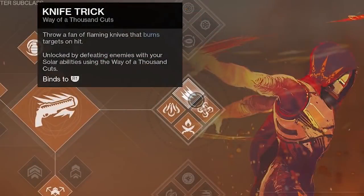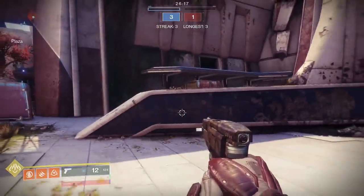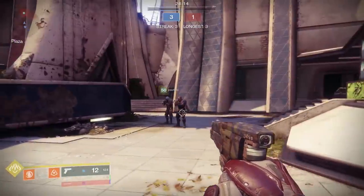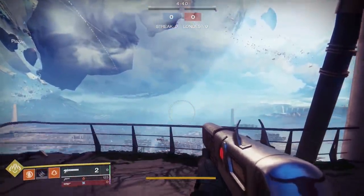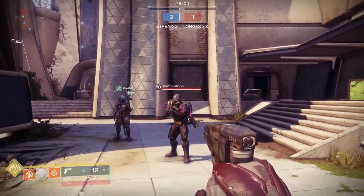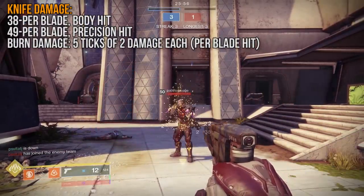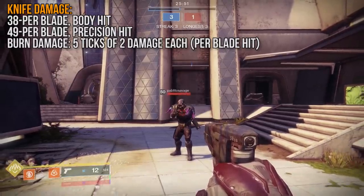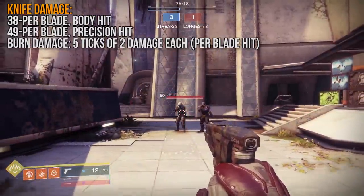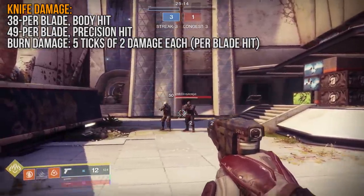Hopping on over to Knife Trick: throw a fan of flaming knives that burns targets on a hit. Basically, your hunter does their best Genji impression and chucks out three knives in a horizontal line. Very cool. They don't fly straight forever though - keep that in mind. Gravity is not a myth, children. These knives are pretty good. They can hit for precision damage, although it's unlikely that you're going to hit one person in the face with all three blades. But the knives also do a little bit of burn damage over time, which is very nice. And of course, because you can throw three knives out in a fan pattern, you can damage multiple enemies at the same time with one melee.